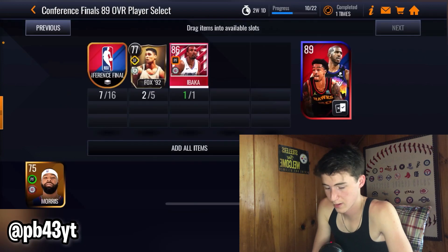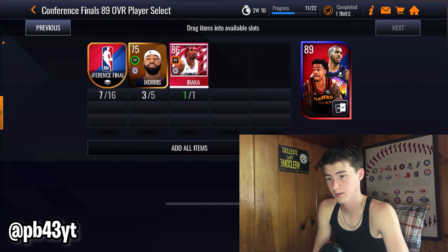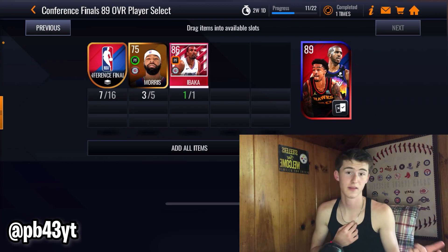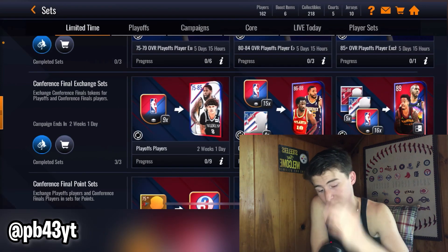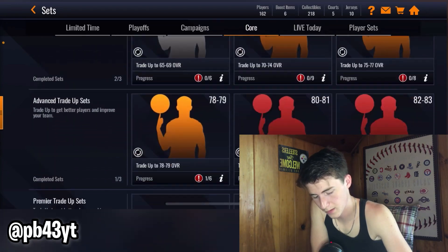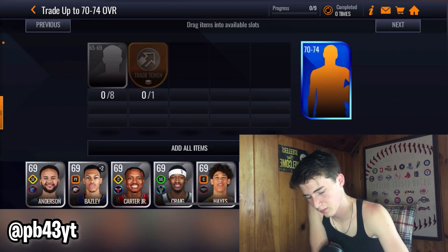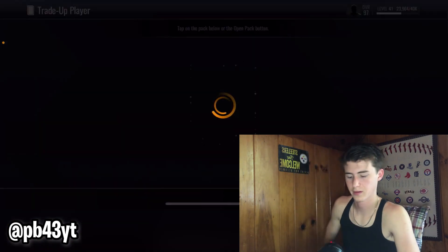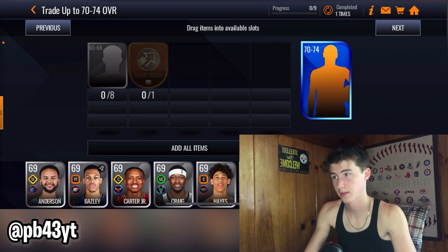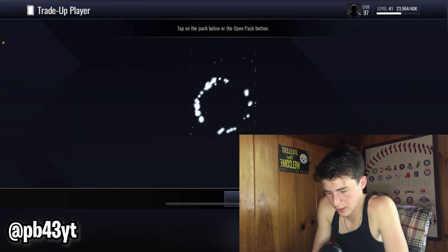So only one of those worked — that's what I was talking about, half and half. I think Drummond worked because he was on the Cavs in the game, which is a playoff team. So the key is: if you pull a player who is in the playoffs in the game, he goes into the set. I want to do one more sample but I don't have enough packs. Let me grab one more — so far I've gotten three out of five, one off camera and four on camera.